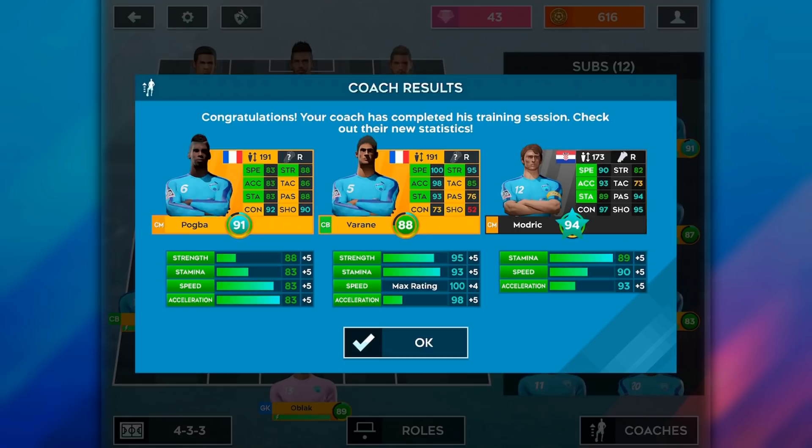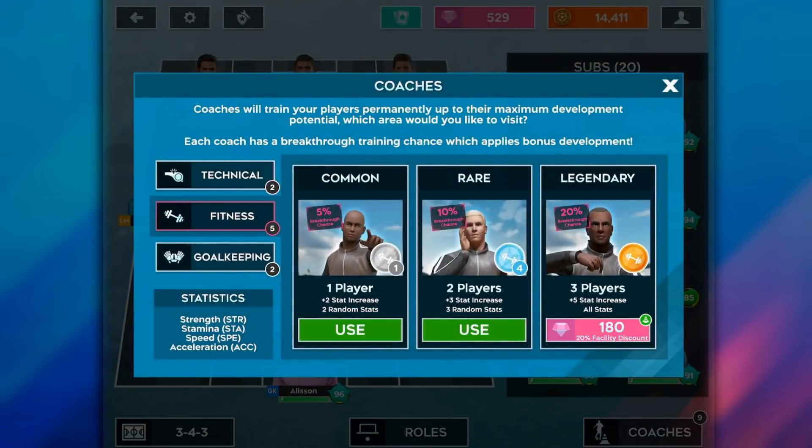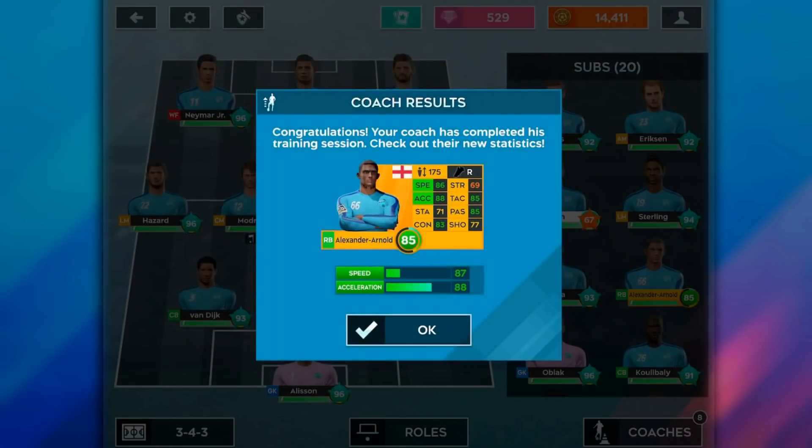As for which coach to pick, it really doesn't matter because all coaches are random and they'll use the coach they feel like on your players. Whether it's a fitness or legendary coach, it doesn't really matter — just try to balance it out so you don't have a full technical team. You can't choose who to train with your coaches. Until you get to the last three players where everyone else is maxed, then you can start pinpointing stats. Either way, their max potential will be at least plus 10, so that's still upgrading your team overall by 10.